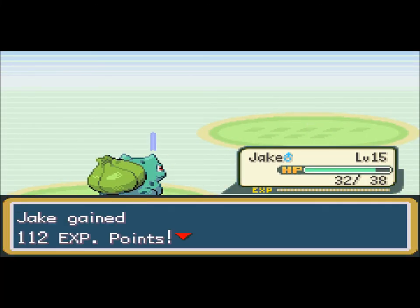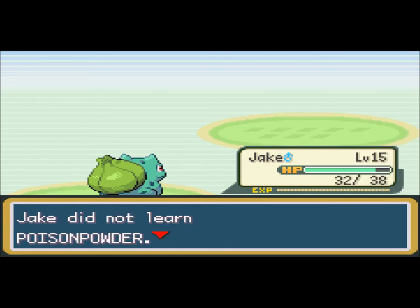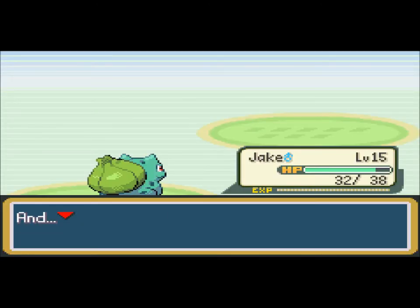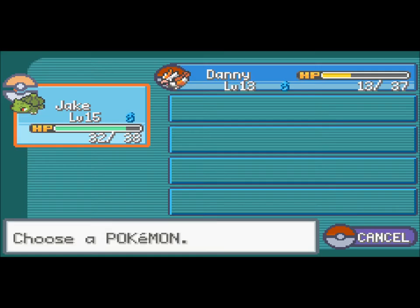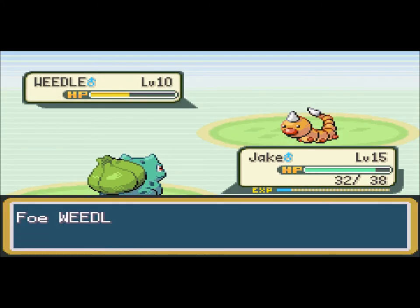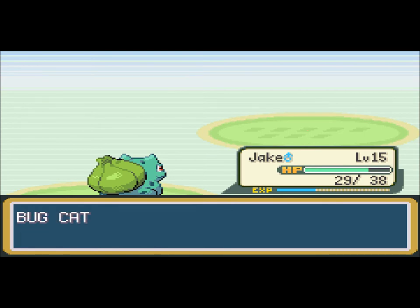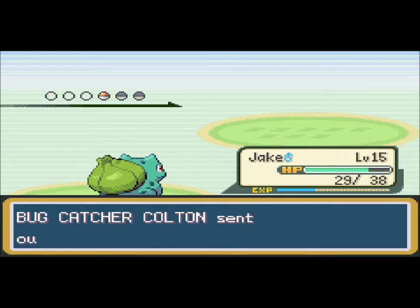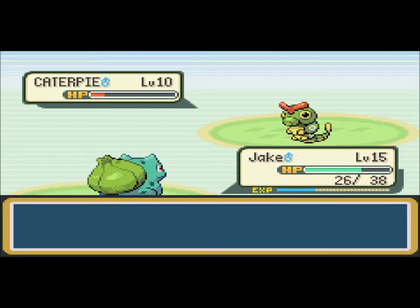Level 15 — there we go. Poison Powder? No. Sleep Powder? Yes. Both Sleep Powder and Poison Powder have 75% accuracy, but they're really good moves. Sleep Powder is a way better move because it puts the opponent to sleep. Poison Powder deals damage every other turn — it's an okay move, but I would say Sleep Powder is better.